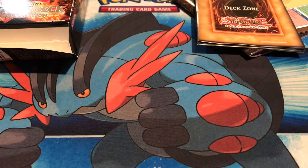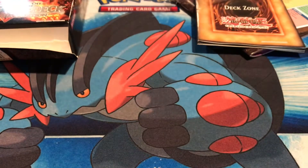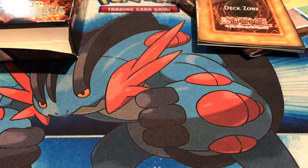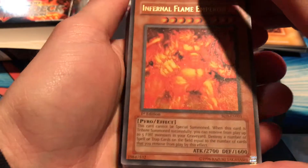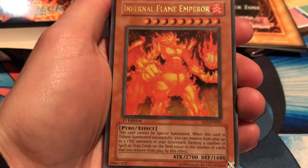Oh, crispy — so crispy, look at that! Alright guys, Yu-Gi-Oh Blaze of Destruction structure deck, let's open it. Kicking it off with the boss monster: Infernal Flame Emperor.